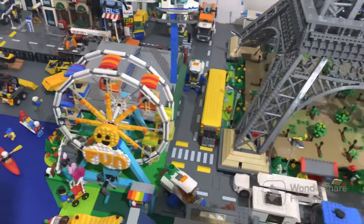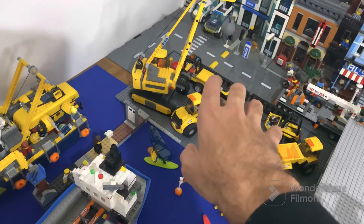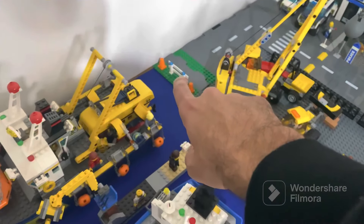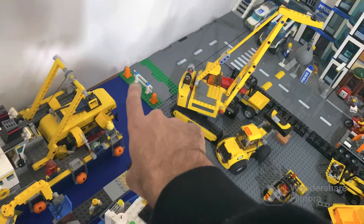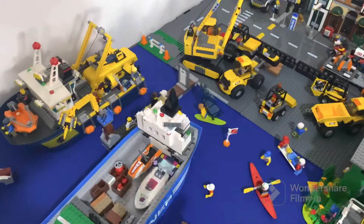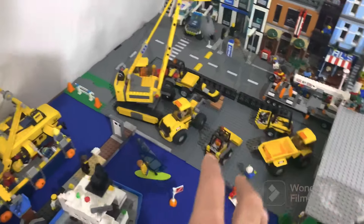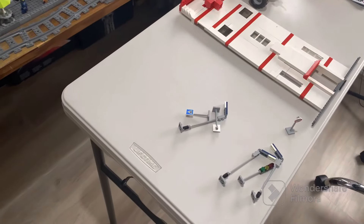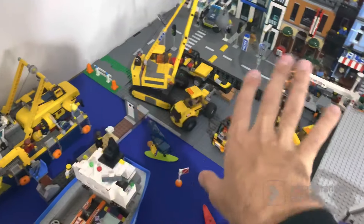I'm quite happy with how it's come out — that's the new area I'm working on and that's where the roads are going to stay. There's a bit more table showing back there so I fixed that by adding some green grass pieces, some cones and a fence so you can't go any further. I'll be working on that in the future. Now I'm going to add the lights, signs, and all that.